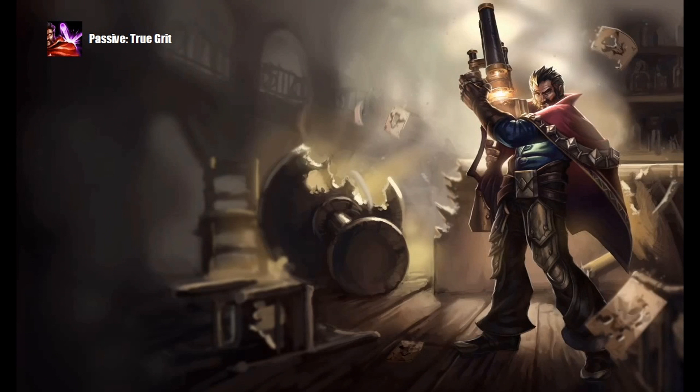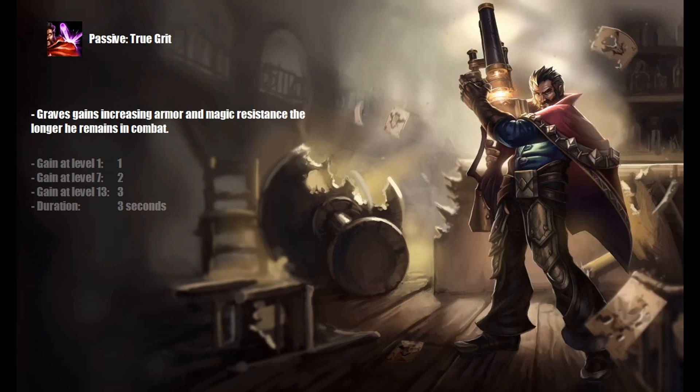Graves' passive is called True Grit. Graves gains increasing armor and magic resistance the longer he remains in combat. This stacks up to a maximum of 10 times. Graves' passive is what makes him so durable throughout the game.